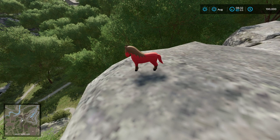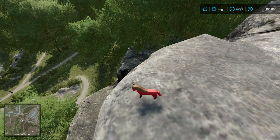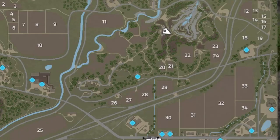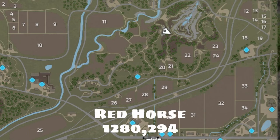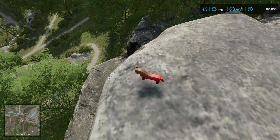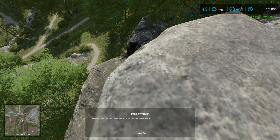For each segment I'll show you on the map where it's at. Right here we'll pull up our mini map — we are at coordinates 1280, and zooming in you can see at the very bottom: 1280 to 94. We'll find the red horse. When you pick up a collectible it says 'you found a horse, there are nine more horses to be found.' We get $1,000 per collectible and when we find all 10 we get $100,000 — so $110,000 total for finding all 10. There's also another little perk at the end of the video.